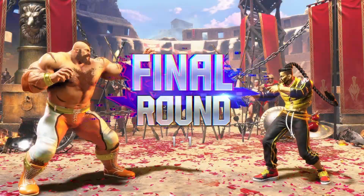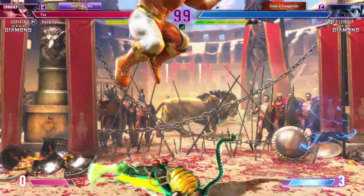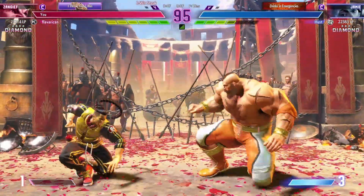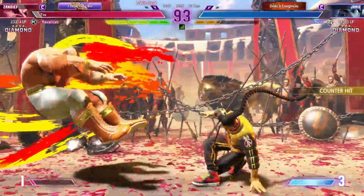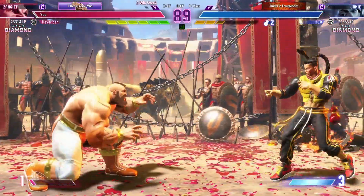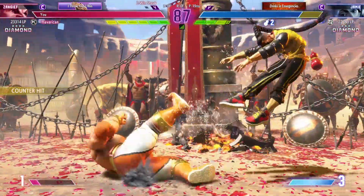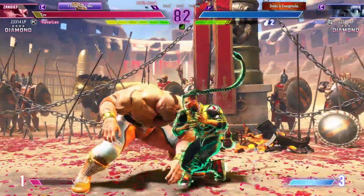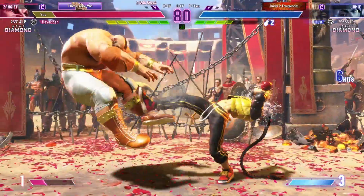Last round, people. Both fighters gotta go all in from this point. Medium kick. Shows the medium kick. Feeding the devil inside. Player one won out those close scuffles, but what's the plan this next round? Big gauge lead here. What separates the good from the great in this game is the smart meter manager.